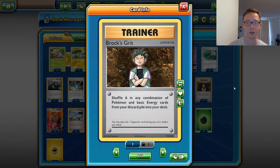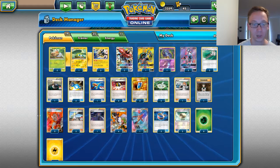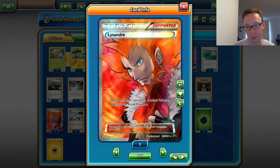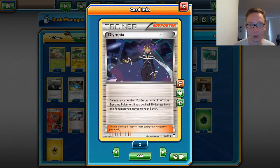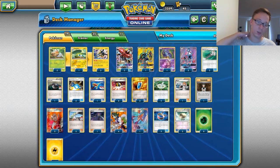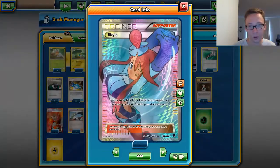Up next, very good card in this deck is Brock's Grit — shuffle 6 any combination of Pokemon and basic energy cards from your discard pile back into your deck. Best Supporter, Lysandre — wins games, hands down. Play 2 in every deck if you can fit it, which you probably should and could. We're playing 3 N — self-explanatory. Playing 1 Olympia — I believe this deck needs to play Olympia. You're running 2 Float Stones, you do have the Vikoko if you have to, but definitely needs Olympia. Running 4 Sycamore and of course our 1 Skyla MVP.